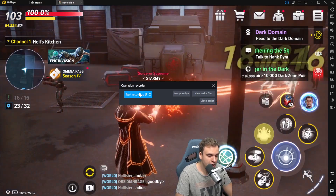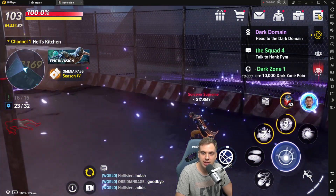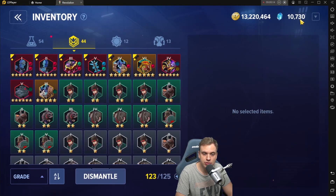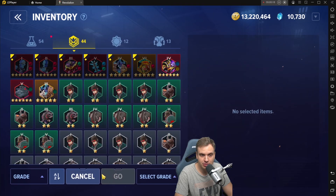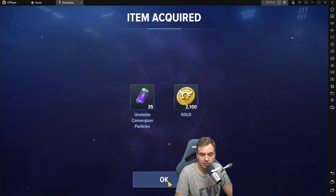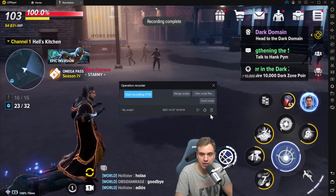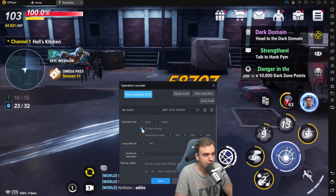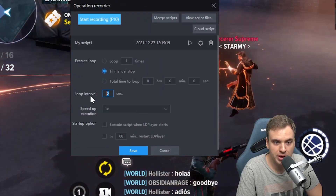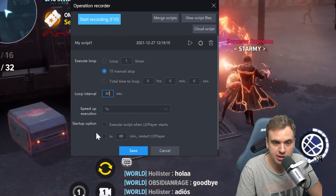So I hit Start Recording — press F10 — and now I use the super move, use the ultimate move. Then I go to the menu, to inventory, press dismantle, select one-star and two-star badges, press Go, press OK, and exit inventory. Recording finished. Now I go to the settings and make it loop until manual stop. I set the loop interval — let's say every 60 seconds — put 60 seconds there, speed 1x. Save. Now when I play this script, it's going to run this routine every 60 seconds.